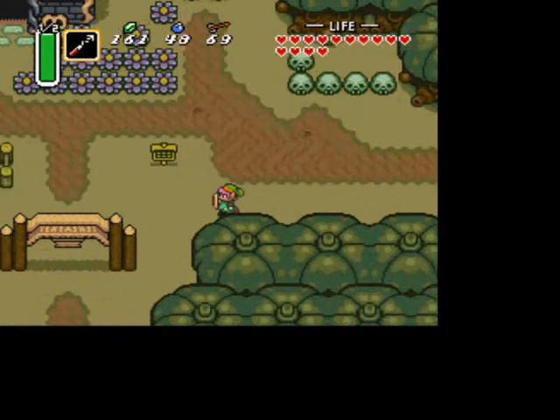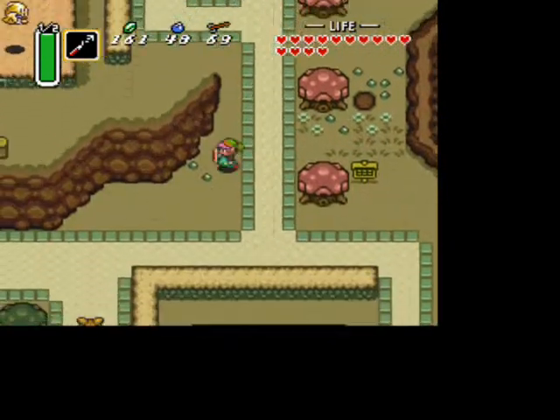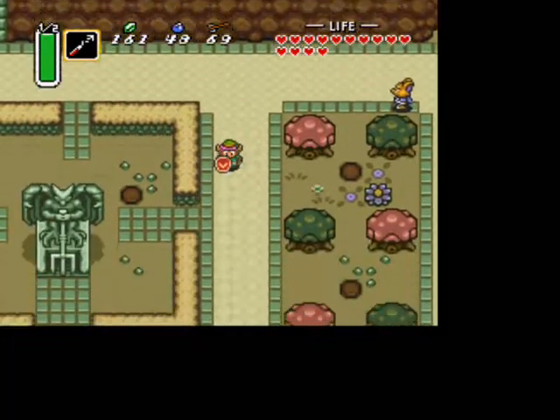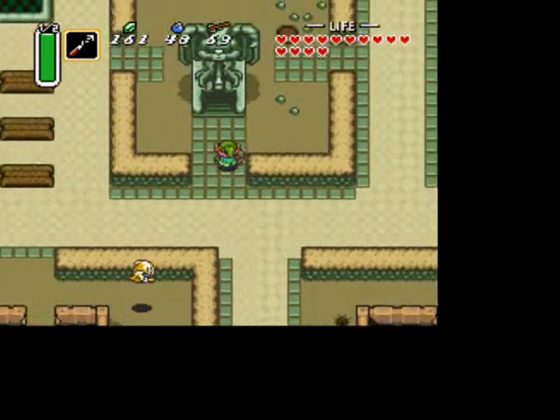Now that we're outside of Skullwoods, you can just head down into the Village of Outcasts. Before we go to this dungeon, this is going to be one of the only dungeons where we're not actually getting any side quests before we go to it. So head over to the Gargoyle statue, pull on the pitchfork, and head in.